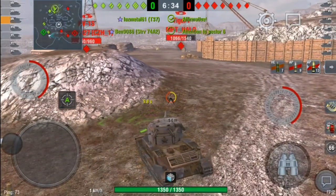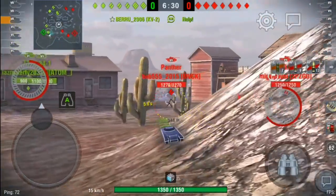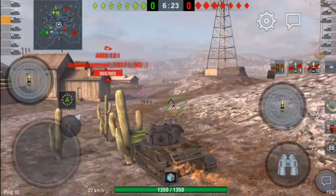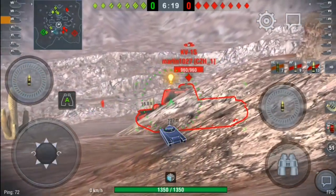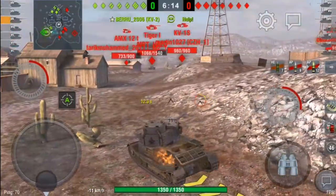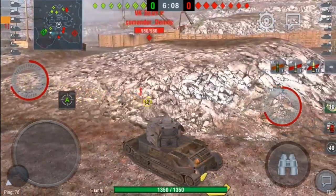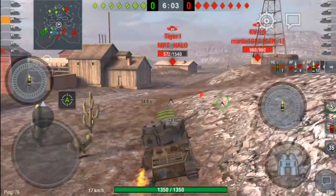Number four is the Tankenstein. Again, these are my top five worst premium tanks — it doesn't mean they're bad tanks. It's my opinion and my top five; I'm not saying it's the universal top five. It's just what I think of the tank. This falls into number four. It has got two guns, but the longer reload gun has got better alpha and it's a 14-second reload.